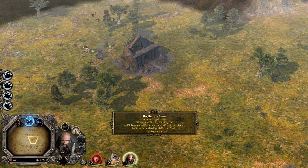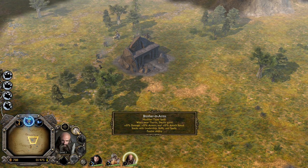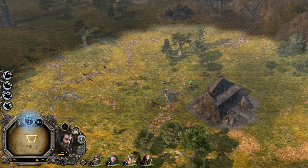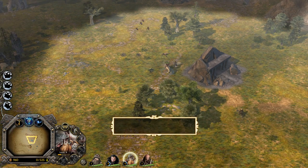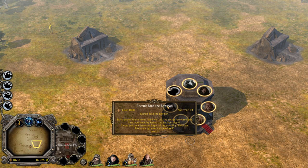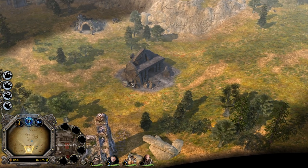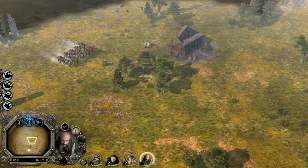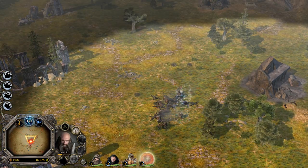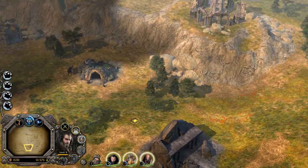When near Thorin, Dvalin gains extra damage, armor, and attack speed — that's called Brothers in Arms. I like this — the interaction with the other heroes is always nice. We're also gonna get Bard the Dragon Slayer on the field. He costs 1800 by the way, guys. Now we have three heroes and they are hitting like an absolute truck.